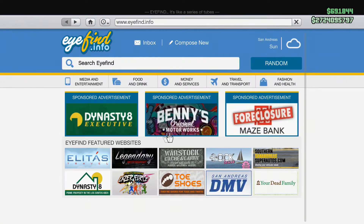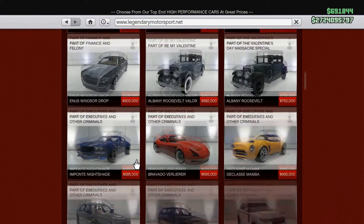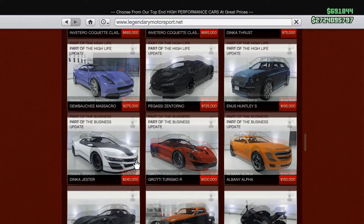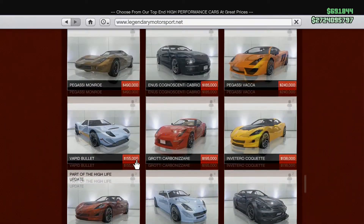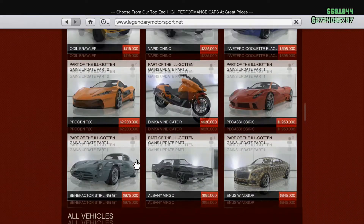Alrighty guys, welcome back to a brand new video with me, Sadai Scopes. Today I'm going to be showing you the Rally Fighter, the one Letty drives in Fast and Furious 8. Hopefully you guys like it — please share it with your family and friends on social media sites, Twitter, Facebook, anything you like. Just please share it about and get some likes.